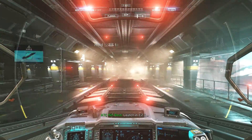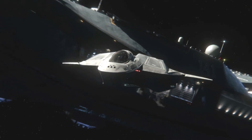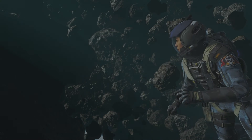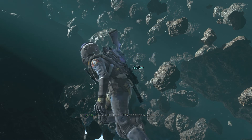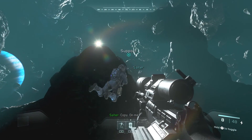Launch in 3, 2, 1. This is Bravo. We are 0-3-0, relative of your position on the far side of the belt. Scanners clean — they don't know we're here. Eyes peeled. Take it slow. Copy. On me.